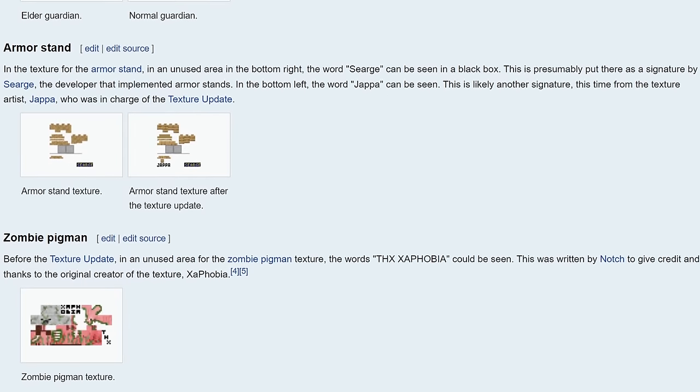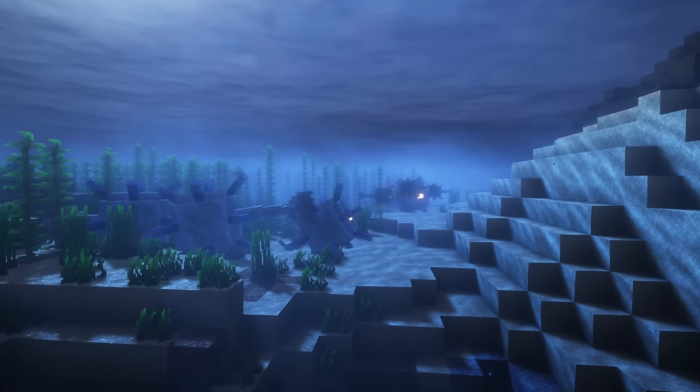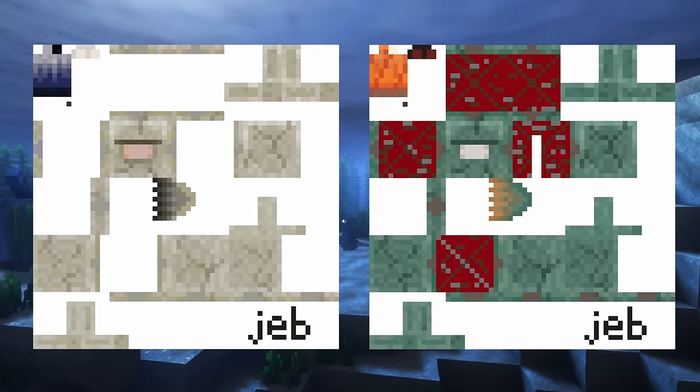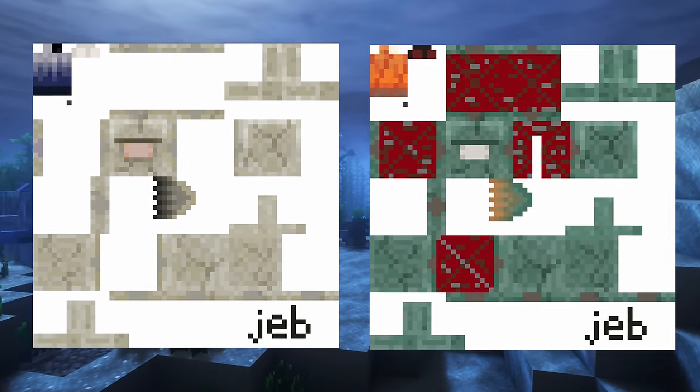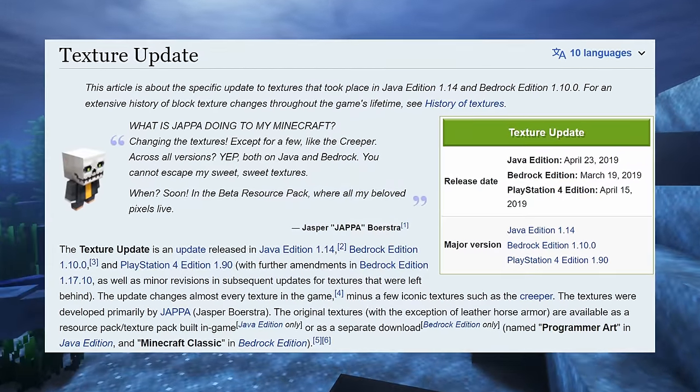A lot of the textures are signed via invisible pixels by the Mojang employee who designed them. For example, Jeb signed the Elder Guardian and Normal Guardian textures, adding his name to the bottom right. However, this was removed in version 1.14 as a part of the texture update.